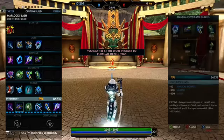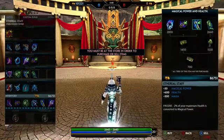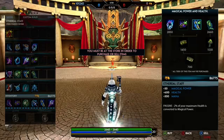Sixth item is Rod of Tahuti — it's a must on any mage, you can't skip it. That's pretty much the full build. You can trade Warlock's Sash for Book of Thoth, and you can trade Ethereal Staff for Bancroft's Talon if you want a bit more damage and less tankiness, though I don't recommend it — that's just not my play style.